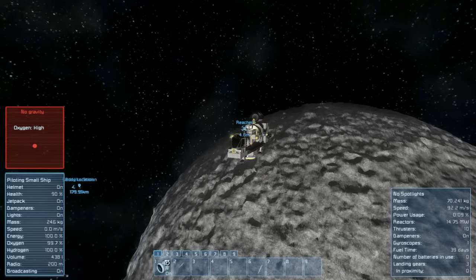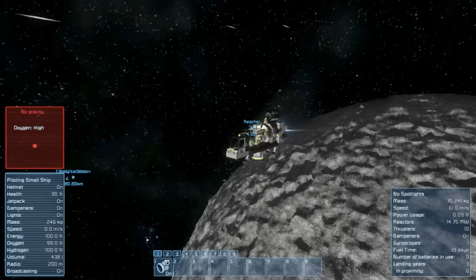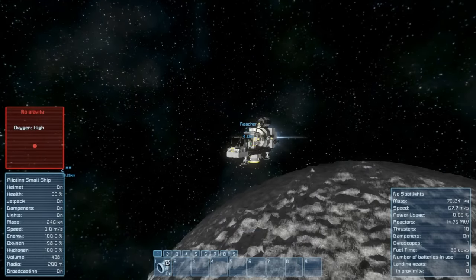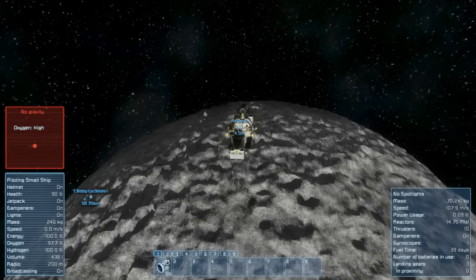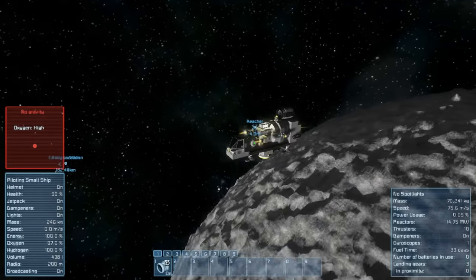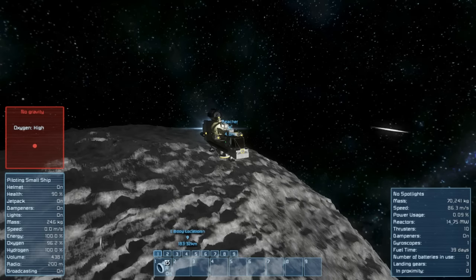Let's hopefully not collide into anything. I really hope there's no pirates or anything on this planet - otherwise I would be screwed. When is the gravity going to kick in? I know the moon doesn't have a lot of gravity, and we are actually closing in pretty swiftly. Should be nearing the gravity zone soon - which there should be, because it is only the moon.